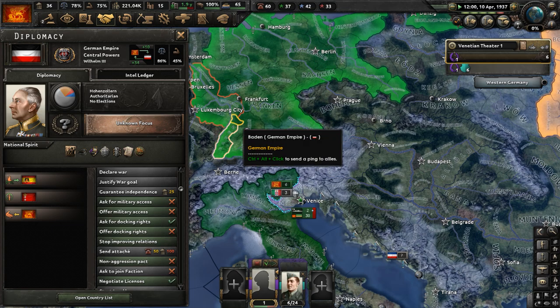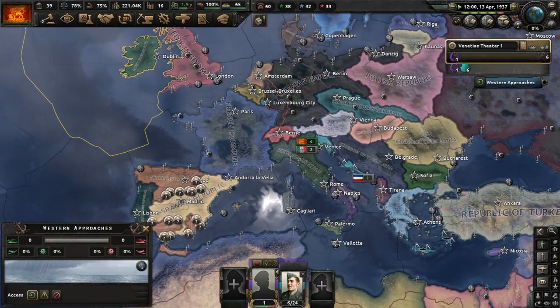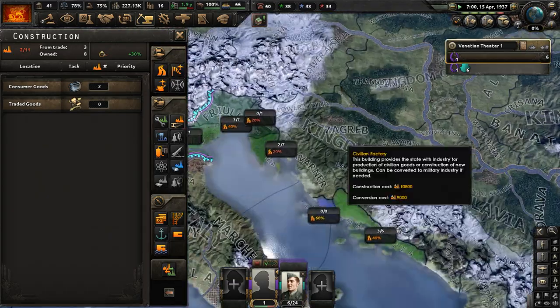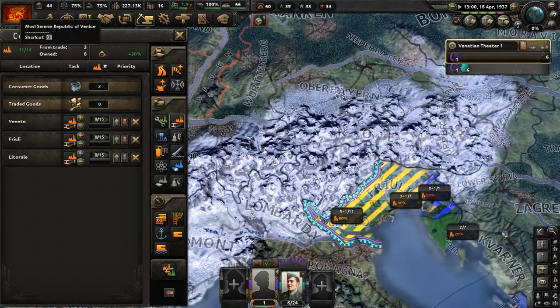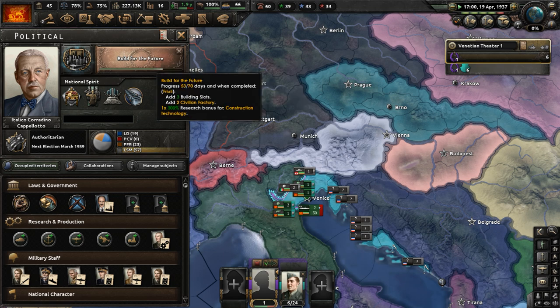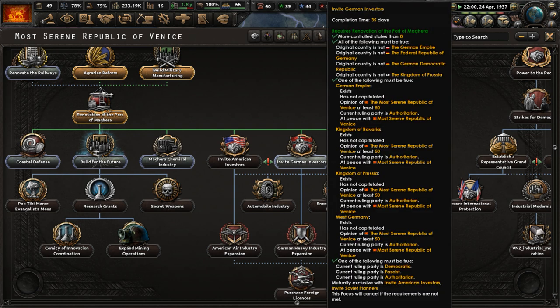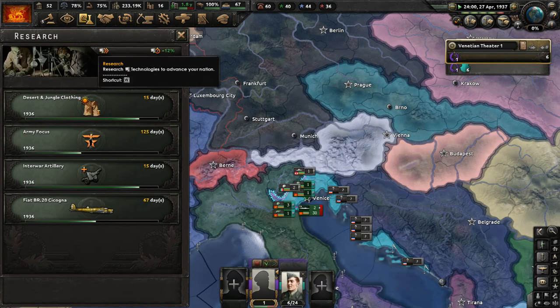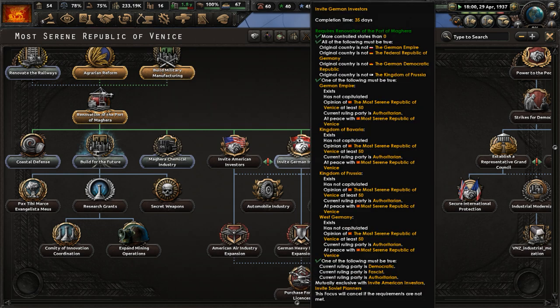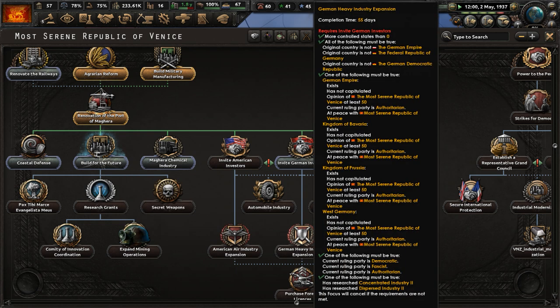Hopefully it will be worth it. The Rhineland is still demilitarized — very interesting. In our focus tree, 'Build for the Future' is nearly complete. Free civilian factories — build more civilian factories in Veneto, Friuli, and Littoriel. Build for the Future will be ready in less than 20 days, giving us two civilian factories in Friuli. After that, let's complete 'Invite German Investors,' and then do some focuses that give us research slots — five research slots for Venice would be pretty great, starting from four.